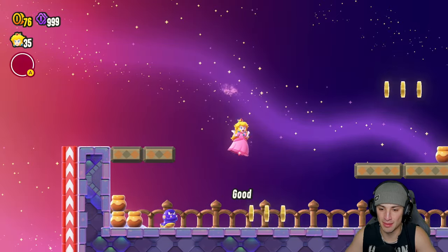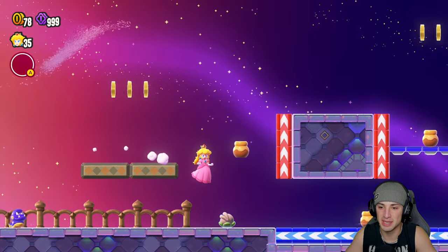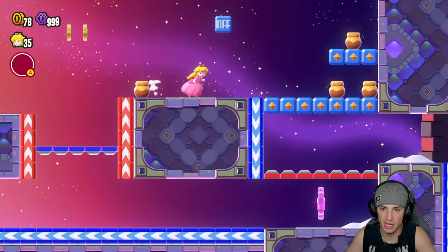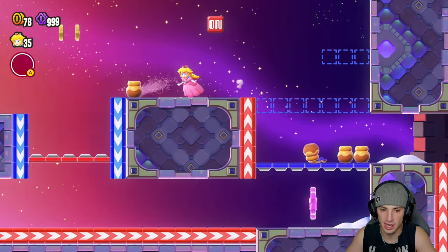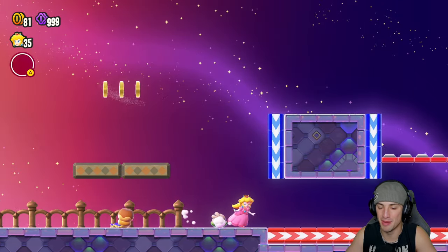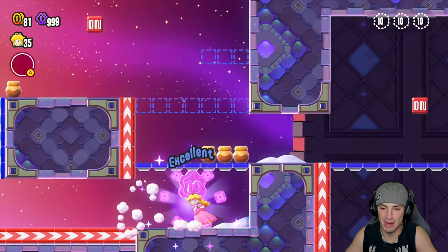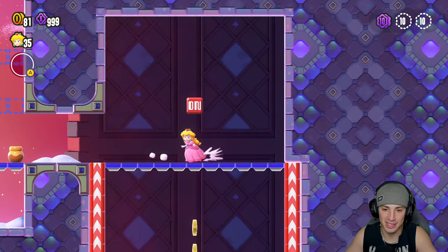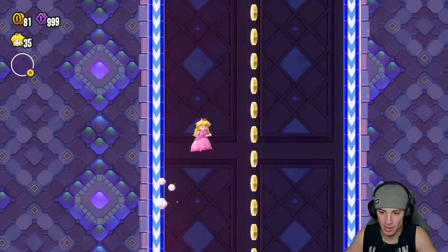I really like them — they add a nice little speed aspect to things and you can really get after it. There's the first 10-coin and it's going to be just hitting that button and coming all the way back here, dashing across — bang, first 10-coin done. I actually really like those enemies right there, they're like little snakes.